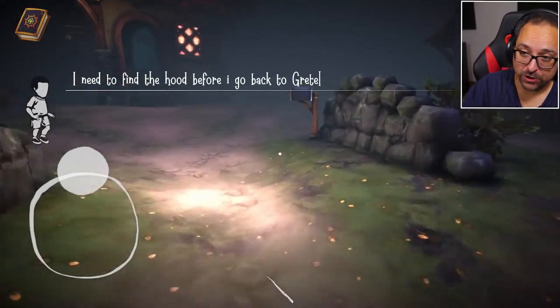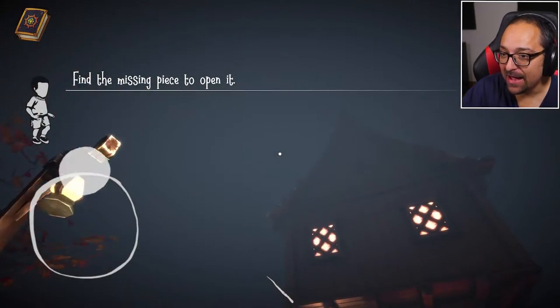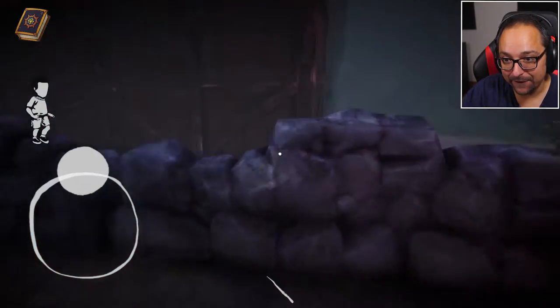We are back in the world of Witchcry 2. One thing we didn't do is this one — we completely skipped it. I'm assuming there's more diary pages to find. There's something on the roof. Let's see what we can find.